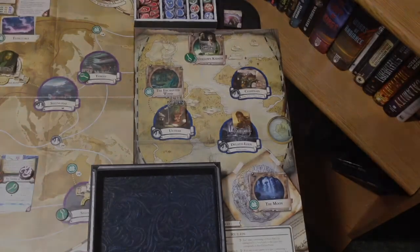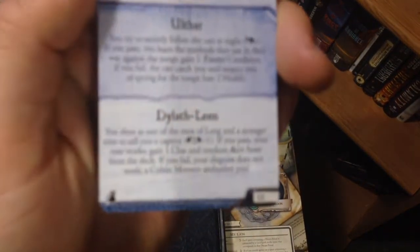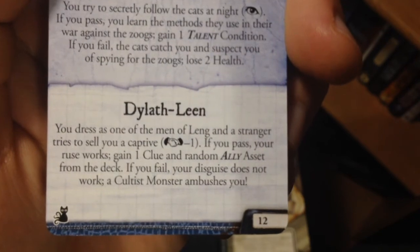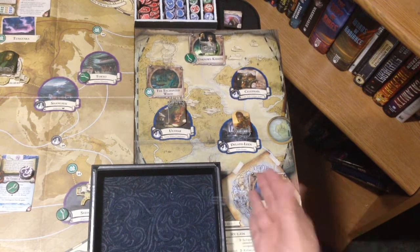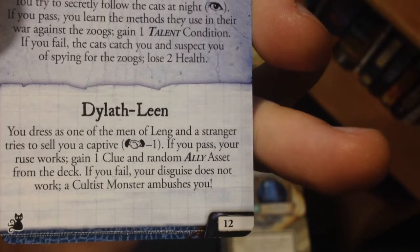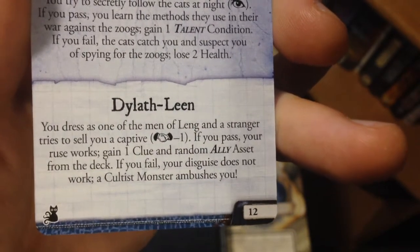Next up is Akashi. Here we are in the Dreamlands again — she is going to do a Dylath-Lean encounter. 'You dress as one of the men of Lang and a stranger tries to sell you a captive.' Influence minus one — not so good because her influence is a two. No focus; she has two clues, but we'll just pass it. We rolled a two — fail. We'll see what happens rather than spend the clues.